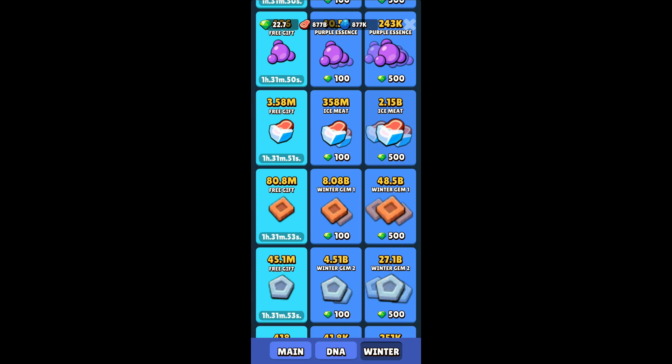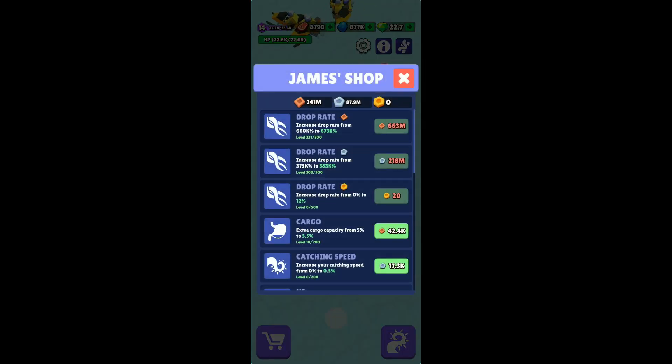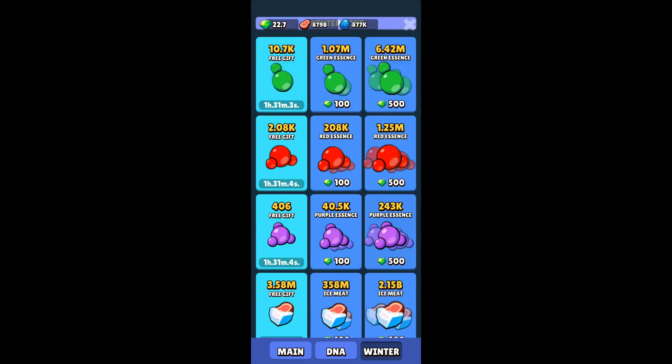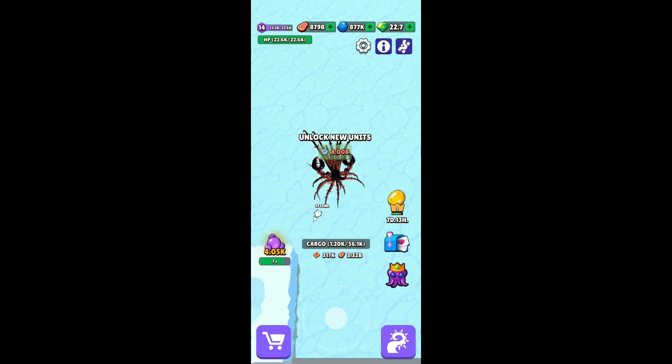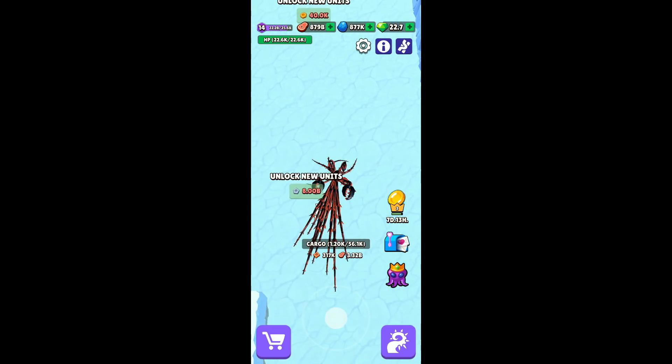After upgrading, I'm now at 4.51 billion available per top-up. So calculating: first purchase gives 2.99 billion, now I can get 4.51 billion - that's 7.5 billion for two purchases. Then maybe 6 billion, 7 billion, 8 billion after that, totaling around 25 to 28 billion across five uses of 100 gems. As you can see, it is definitely better to go for 100-gem top-ups and then upgrade immediately each time, rather than spending 500 gems all at once. With a couple more top-ups I should be getting 7 to 8 billion silver coins and unlocking the golden droppers.